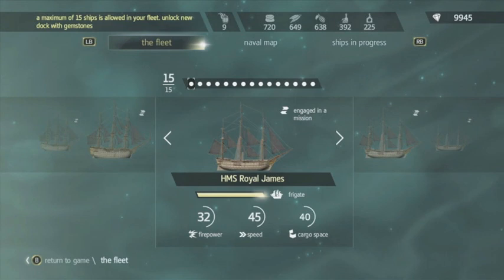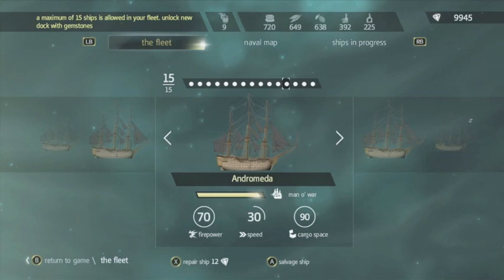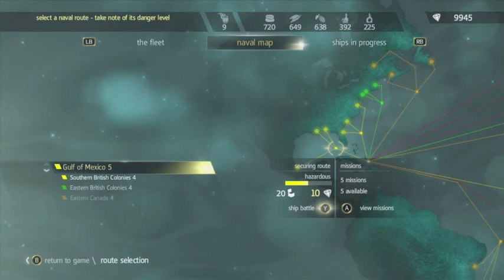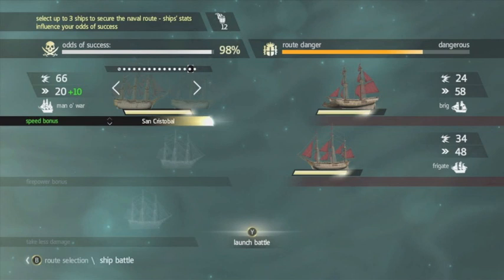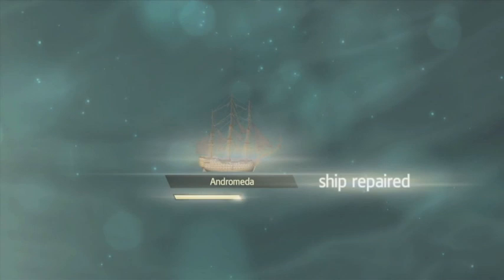This is our fleet here. Generally it's best to have better level ships — frigates, man-o-wars, and brigs. This is the main part, which is the naval map, and from here we can do ship battles to clear the routes. You can see this route is dangerous at the moment and we want to get it down to safe to maximize the chance of our ships making it back.